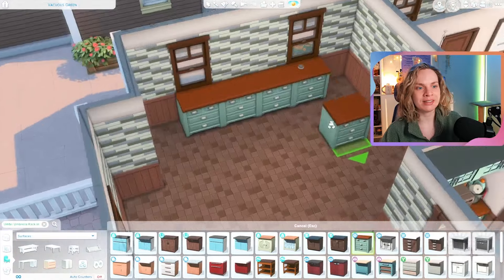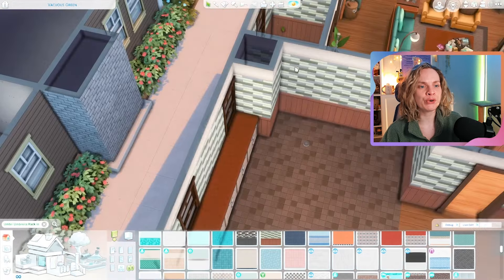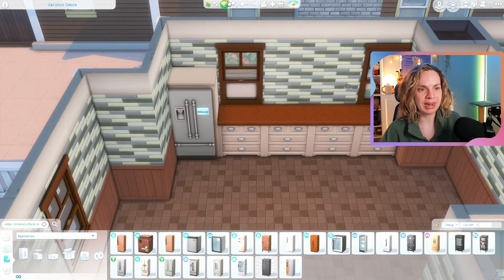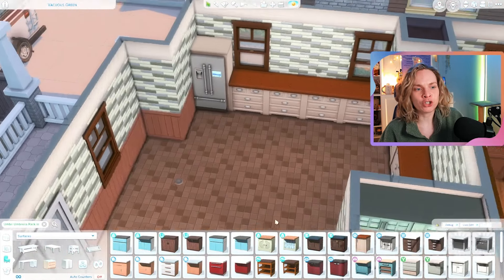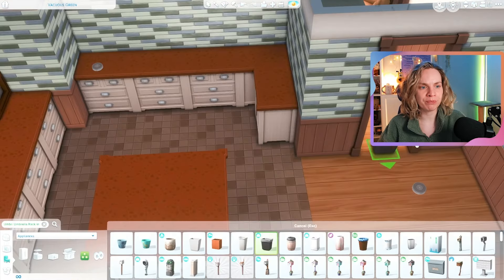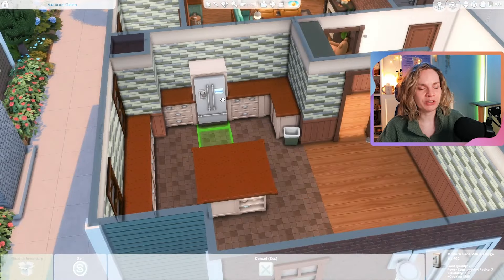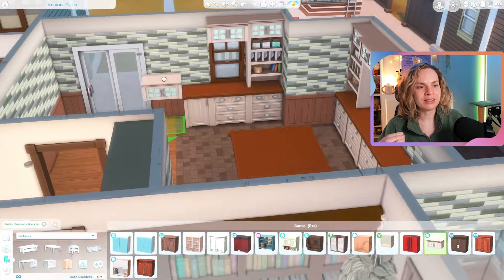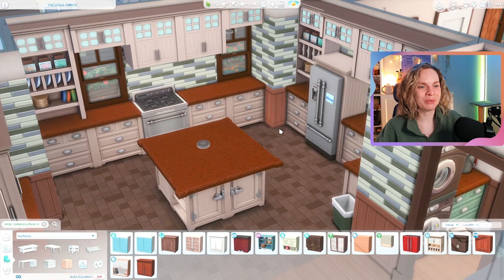I love coziness in my Sims builds — making things feel small and kind of crammed but still functional with no routing issues. So I tried to create a closed-off floor plan here even though the rooms themselves are pretty spacious. Since the floor plan is so closed off I can still make it look very cluttered and a little cramped, which is definitely what I was going for.